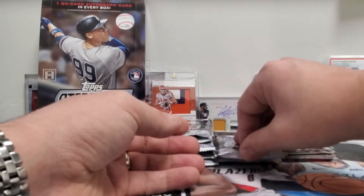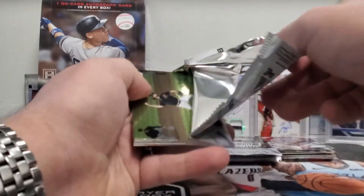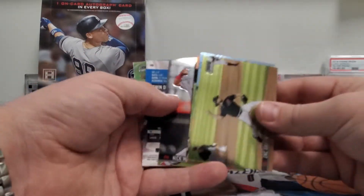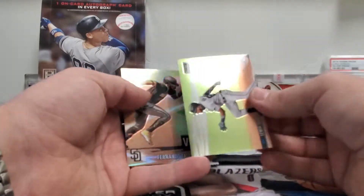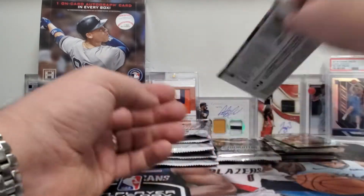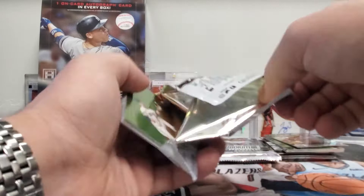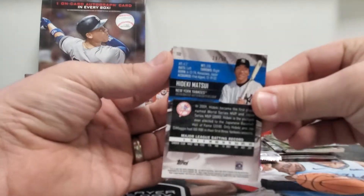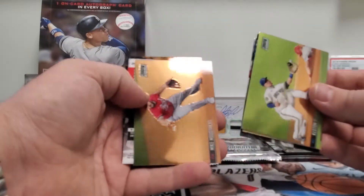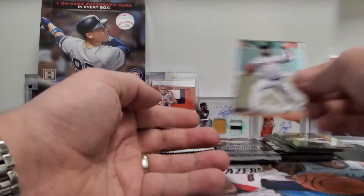Derek Jeter — the Beam Team — that's nice. I mean, it's a beautiful product, but the autos are what makes it. Zach Gallen, Dustin May, Steven Strasburg, Nick Mayton, Luis Diaz, Fernando Tatis Jr. — virtual reality — that's a beautiful card. There's a nice little Matsui back there numbered to 50. Ayura, Joey Gallo, Stan Musial, Mike Moustakas, Eduardo Rodriguez, and Matsui to 50.